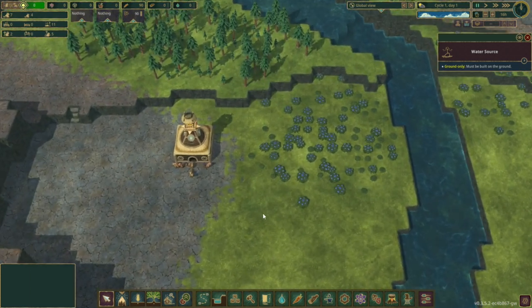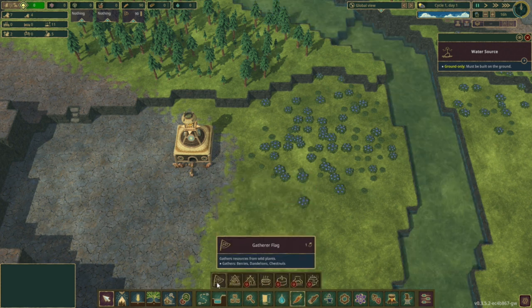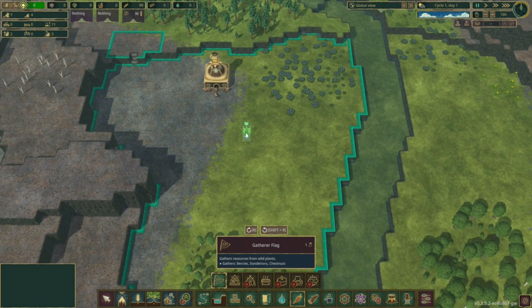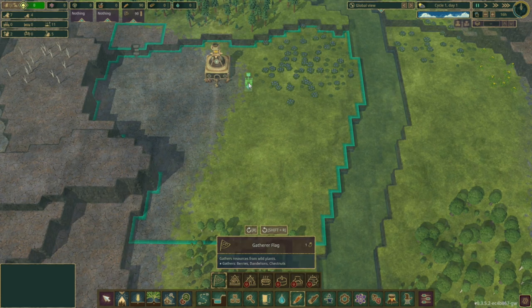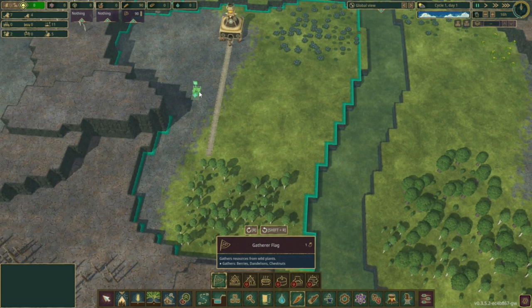So the first thing we need to do is we need to get some food. And we'll need a gathering post. Where am I going to put the gathering post? Different games — that's the wrong button. There we go, R. And then we'll put this right here to cover everything.